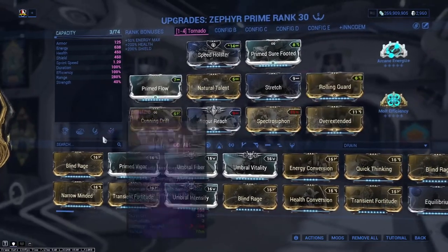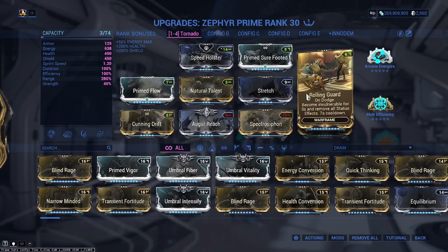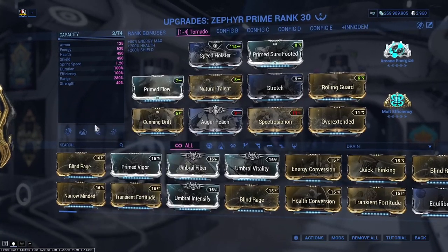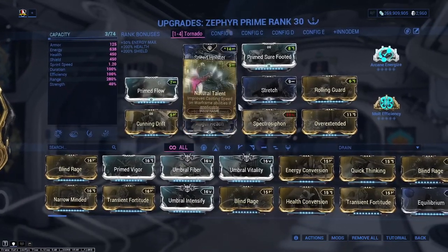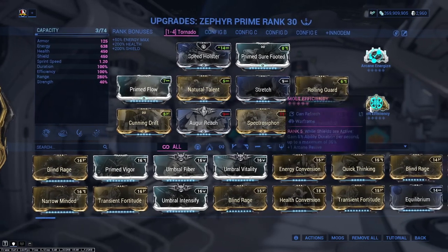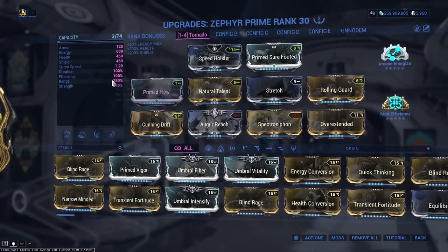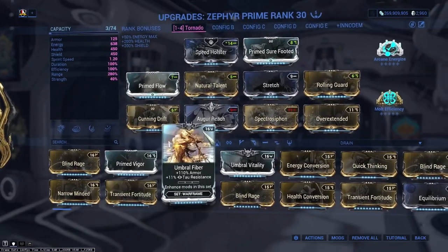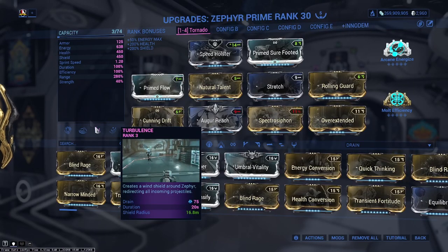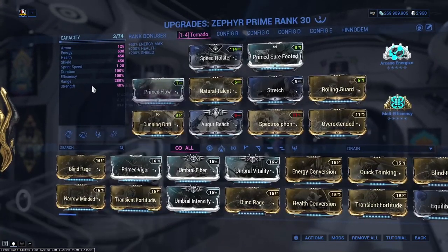Whenever Turbulence falls, use Rolling Guard to reposition and get another Turbulence cast back up. These abilities make you hold still momentarily, so Natural Talent speeds that process up nicely. Molt Efficiency adds a bit more duration — if you want to swap something else in, adding more duration means you don't have to cast Turbulence or Spectra as often. Strength is not needed; as long as you have Flow, Spectra Siphon, and Energize, you'll get a lot of energy back.